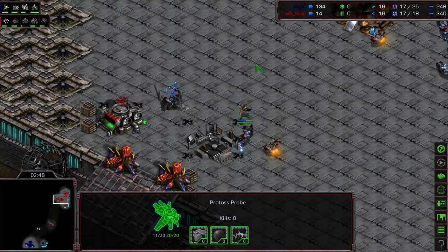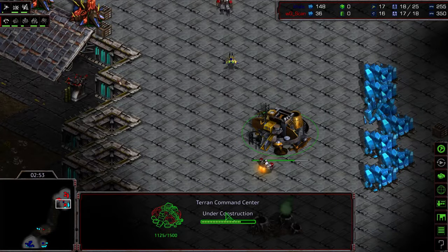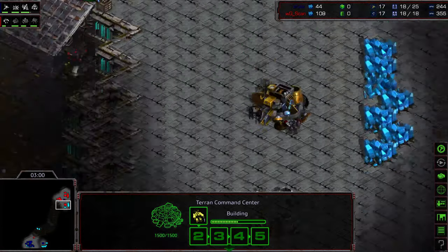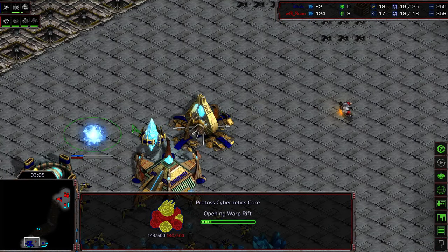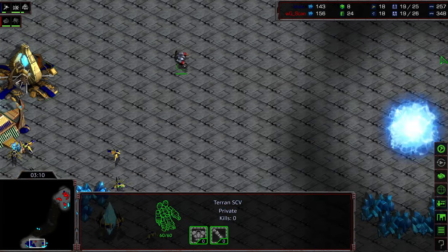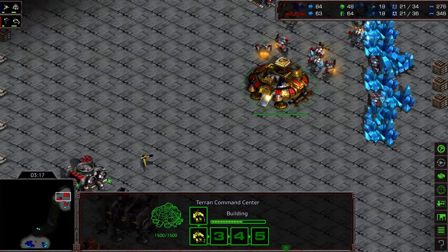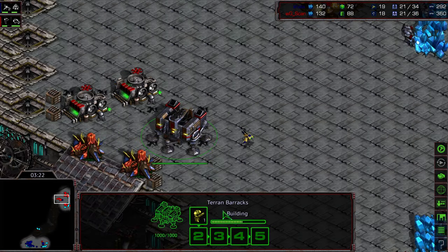Doing a little bit of SCV harassment — needs to keep himself alive though. He's going to forfeit his life because that front door is now sealed, but he's going to be able to see that 14 Command Center. Even as Protoss, you sneak into this base — are you going to gas steal that second gas? Interesting food for thought. Cybernetics Core being built. 14 CC versus 12 Command Center once again. Probes being transferred. Scan is going to get all that information. I'm hoping this probe will be the difference and we'll see something more successful from Kala.